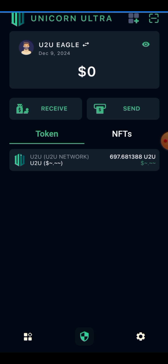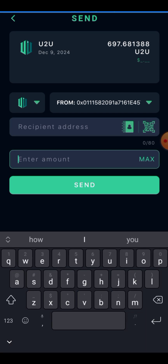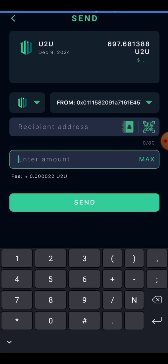I'll also show you how to import your OKX wallet so it reflects on the U2U wallet, which makes it easier to transfer your tokens. From this U2U wallet you can just click Send, paste the wallet address, enter the amount, and send. The gas fee is in the U2U token and the charge is just about 0.0002 U2U — even though it doesn't have a value yet — which suggests the fee might be around $0.02.